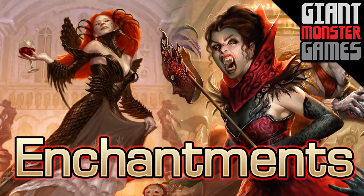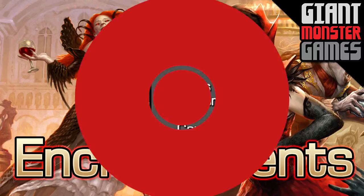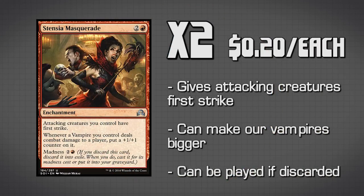Moving over to our enchantment package, which is just two enchantments — we have two copies of Sanctum Masquerade. This gives all of our attacking creatures first strike, which is super relevant and pretty awesome since we have a bunch of stuff with deathtouch. It also has the added benefit that whenever a vampire we control deals combat damage to a player, we put a +1/+1 counter on that creature. So our vampires, which tend to be a little bit smaller, are just going to keep getting bigger and bigger, making it super hard for our opponent to deal with, especially once we get to the mid-to-late game.